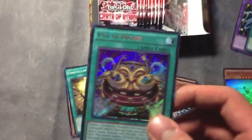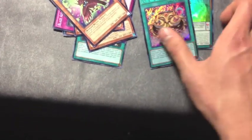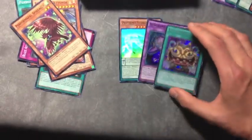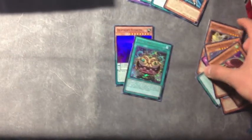We got the secret rare Pot of Riches — so sexy! Also got the Stellarknight Capella and Constellar Twinkle. Pretty sick. I like the secret rare — it's a pretty broken card to be honest, but not many Cleffort decks are actually running it right now. Still, it's a pretty nice card to have, not a bad secret rare at all — I'm pretty satisfied with that. And then we got Double Trap Hole — pretty cool, that's a new trap hole card searchable through Mermail. That's pretty awesome.